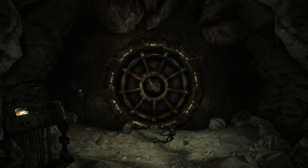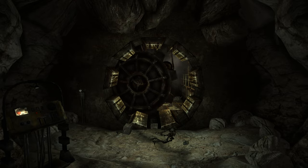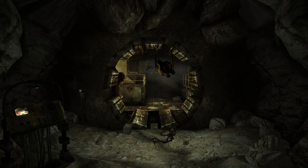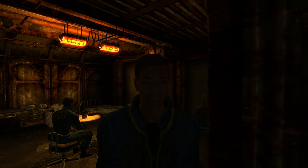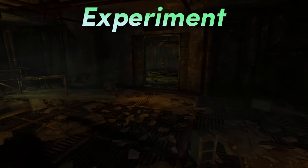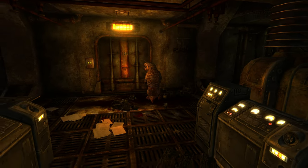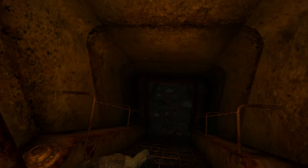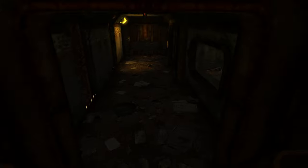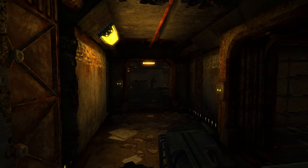Last, but certainly not least, now entering Vault 108 — also known as the Gary Vault — a vault consisting of Gary, Gary, Gary, and more Garys. The experiment of Vault 108 was to see how far Vault-Tec could take genetic engineering, specifically cloning. While they were successful with cloning a man, the first clone was identical to the last. 54 Gary clones were created in Vault 108, and they all turned hostile to whoever wasn't a clone, eventually taking over the entire vault, with a few leaving to add a little more Gary to the Capital Wasteland.